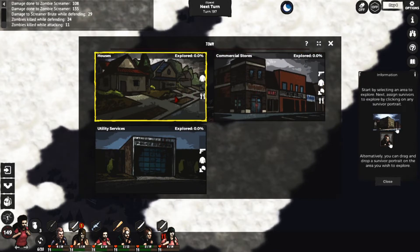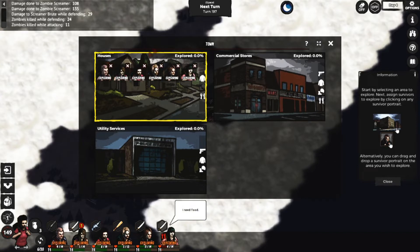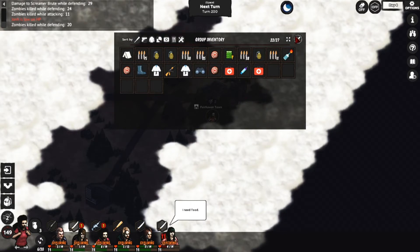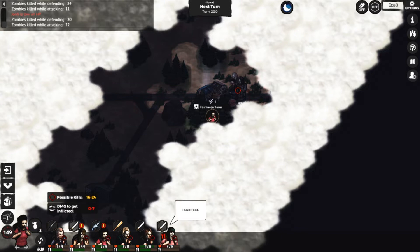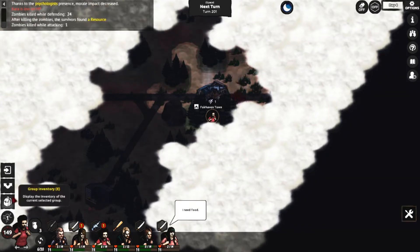Each survivor has 4 item slots and 2 weapon slots. They can have an outfit and a hat plus 2 accessories — none of this will have a visual representation but will increase their stats. Weapons come in two categories: ranged weapons need ammo but are better as you can attack from further away without getting hurt, or melee weapons.